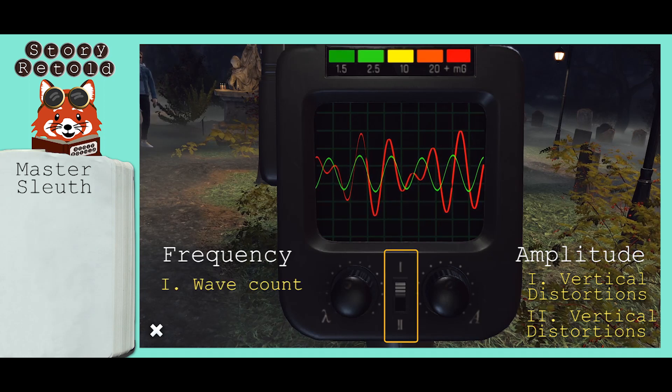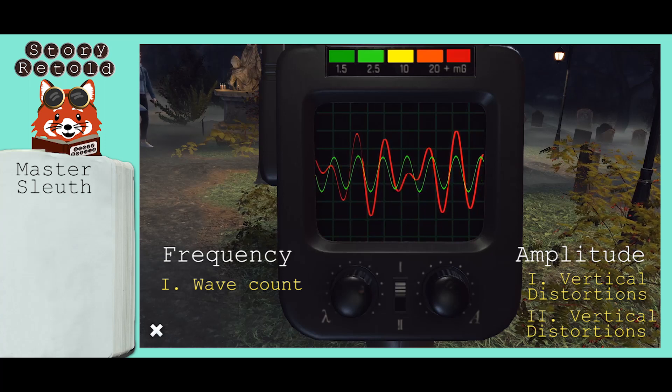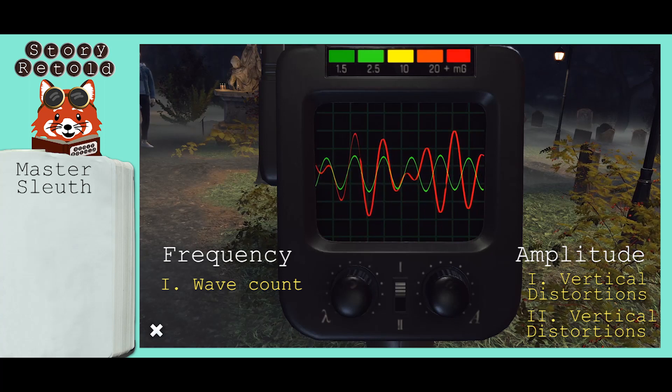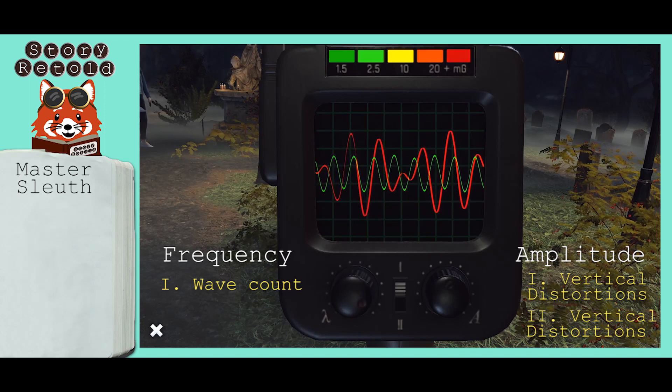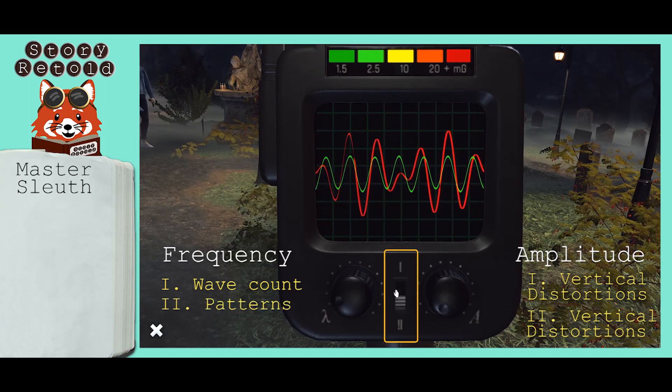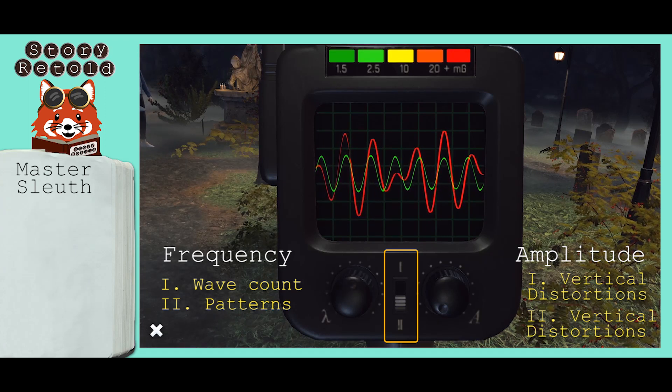For the frequency knob on switch one, it adjusts how many waves or peaks you have. On switch two, the frequency knob adjusts the different patterns available to look through.